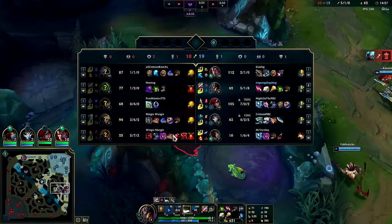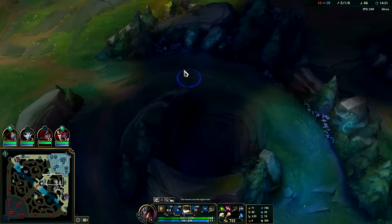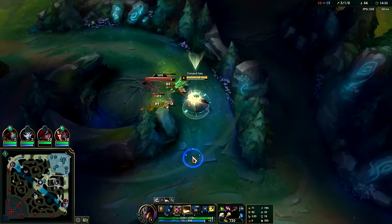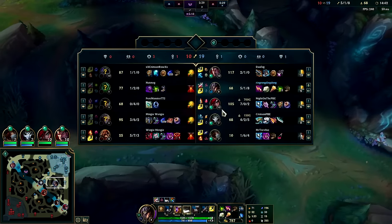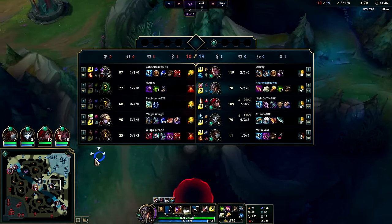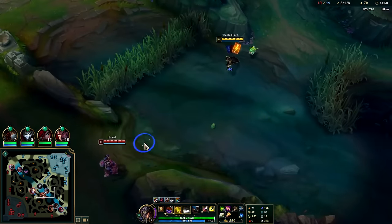We're gonna have to play through dragon as our win condition. I'll stun out Nasus in team fights. He went for Arcane Comet which is great for laning phase but absolutely atrocious late game — Lethal Tempo is ten times better for that. The weird thing is he started with Doran's Shield but played Arcane Comet, which doesn't make any sense — you'd go Doran's Ring for that.